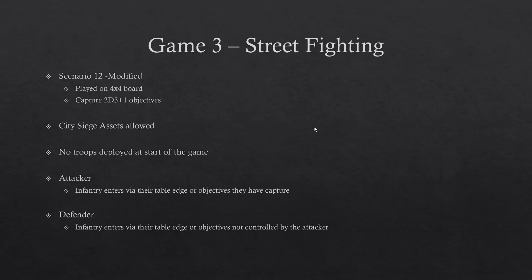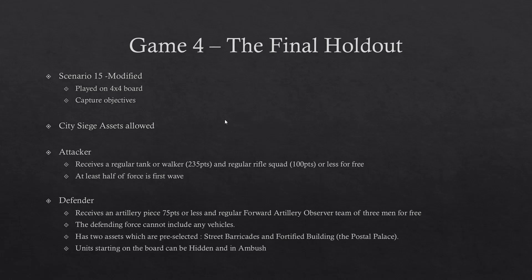Game three has the Germans with a foothold, now trying to capture key locations throughout the town. This is Scenario 12, modified from the book, and it's worth playing even outside a campaign setting. Units pop up off objectives — defenders can appear from objectives since they know all the secret routes through their own town. Attackers can do this after capturing an objective or must enter from the table edge. It's chaotic: units popping up everywhere, squads appearing out of buildings unexpectedly, which is very accurate to city fighting.